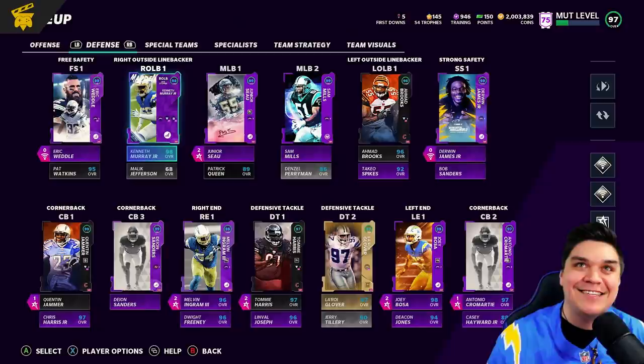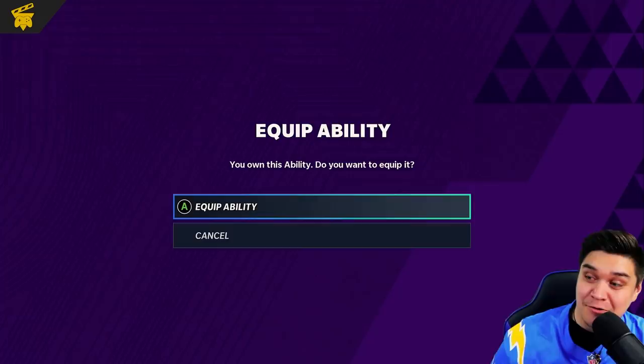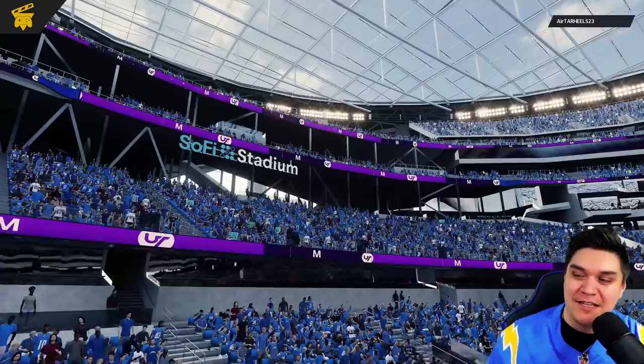Let's jump into another head-to-head, this time with Kenneth Murray and Derwin James. We're going to give enforcer a try on Derwin James. Who's our new top three? We're going up against Air Tarheel S23 — nice top three. The Chargers — we still got Herbert, Seau, McCarter. But little does he know, we got Derwin as a new user, Kenneth Murray, and there's a new beast as well.